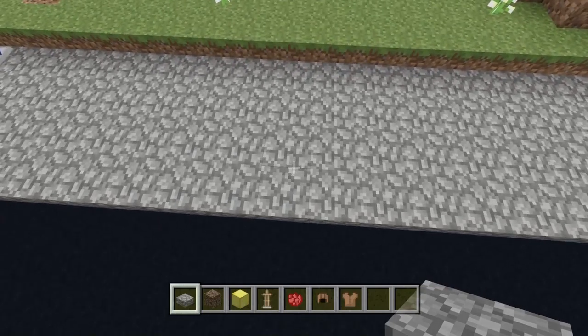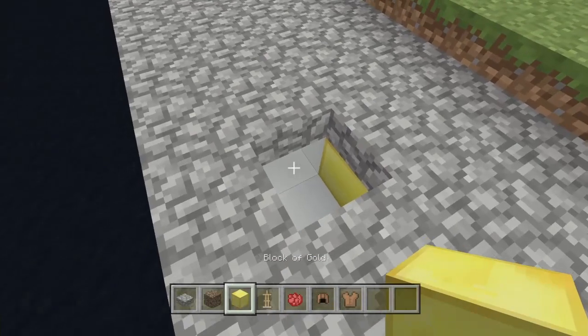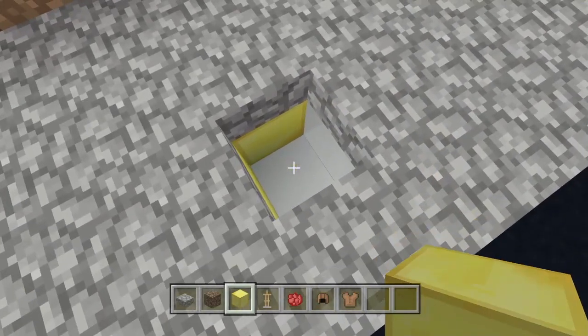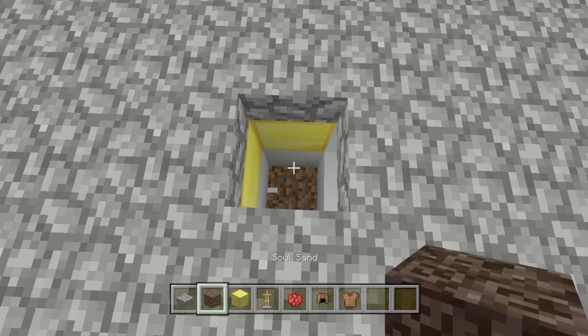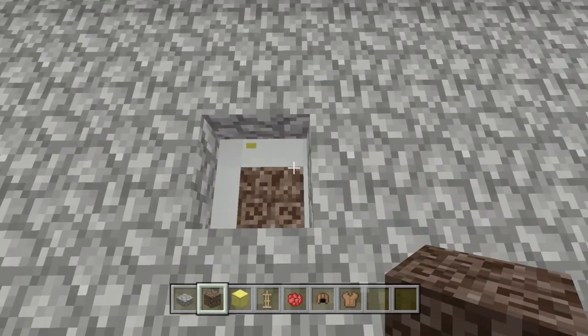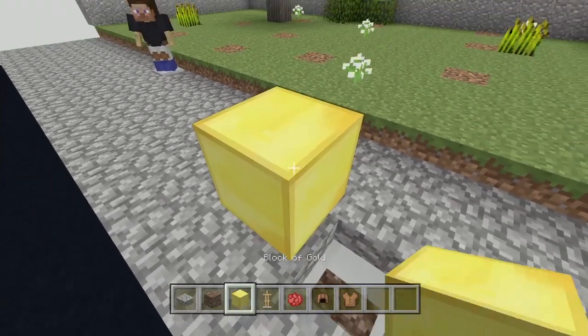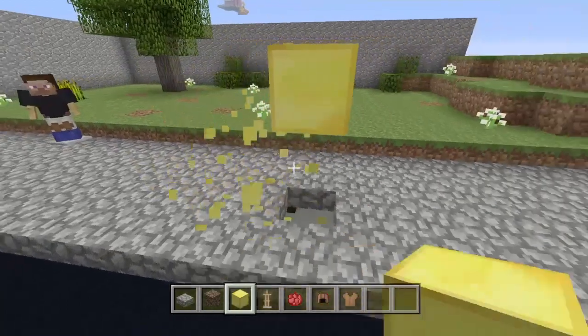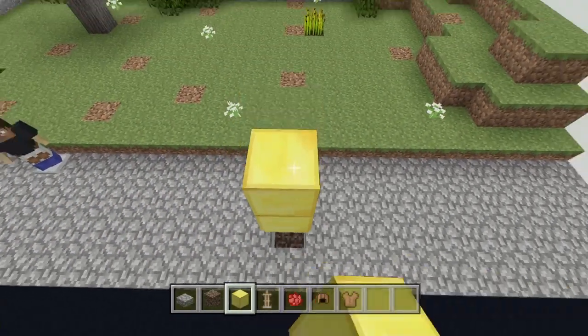Now let's go ahead and knock a hole out right here. As you can see there's one block space down here — you're going to knock out this one and put a block of soul sand. Once you've got that, come up with a temporary block right above this hole and go ahead and make a pillar.